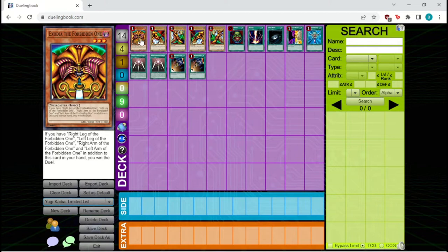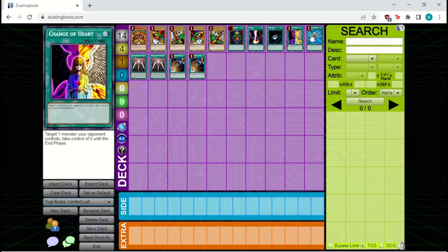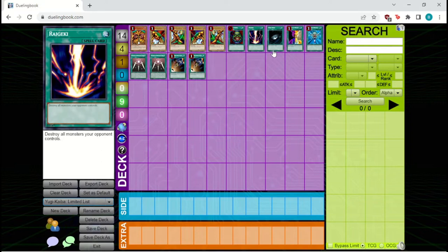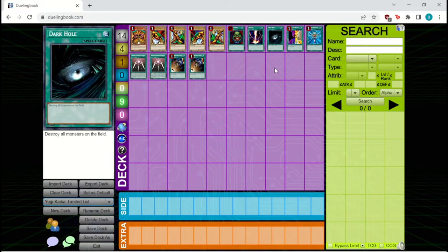Moving on to the most important part of the limited list: five very powerful spell cards have been limited to one copy. Players can only play one copy each of Pot of Greed, Raigeki, Dark Hole, Change of Heart, and Monster Reborn. These were the five cards that really made the previous formats problematic. Just having access to three copies of Raigeki and Dark Hole gave you so many removal options, making it so people couldn't really stick monsters on the board long-term, which enabled Stall to have just an incredibly powerful game plan.